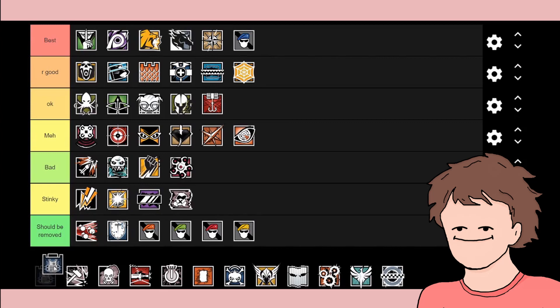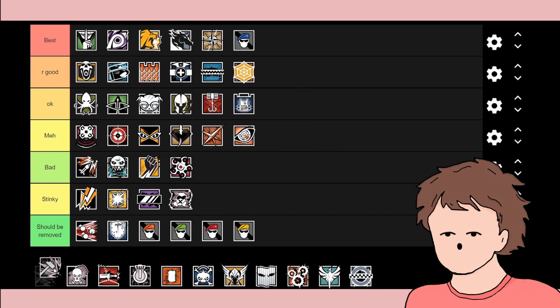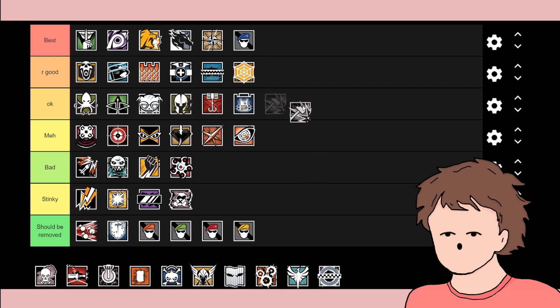Rook has insane armor and provides the team with more armor, giving a boost to the whole team. I put him in okay since he's quite good for boosting the team. Sledge can knock down walls and has a good shotgun — he's very rush heavy. I put Sledge in okay because all he does is knock down walls, but the rush-heavy playstyle is good.